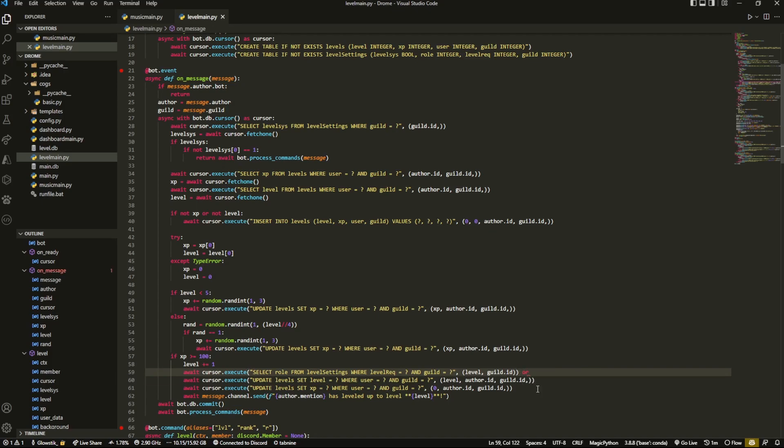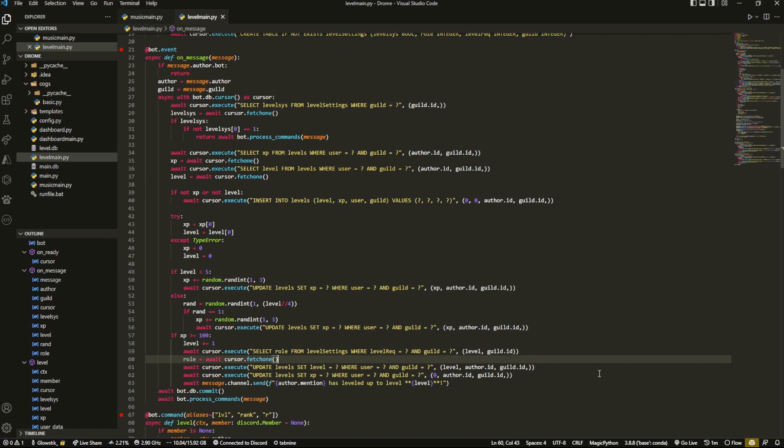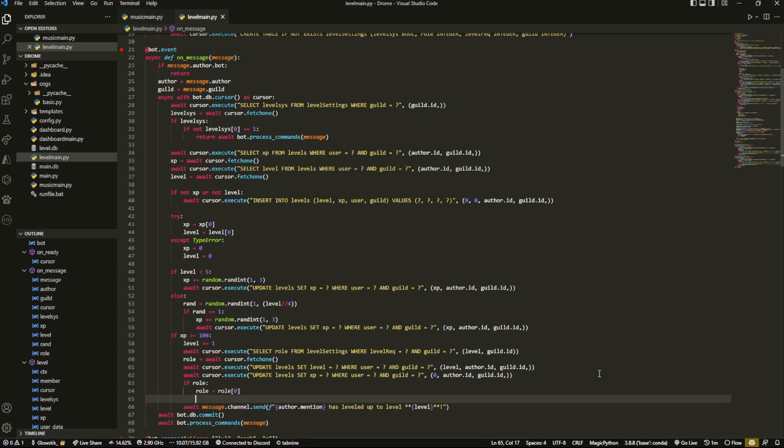Then we can do: if that is true, `role = await cursor.fetchone()`. And all the way at the bottom, we can do `if role` — so if it exists — then `role = role[0]`. And because it is a JSON value that returns, we're going to do `role = guild.get_role(role)`.